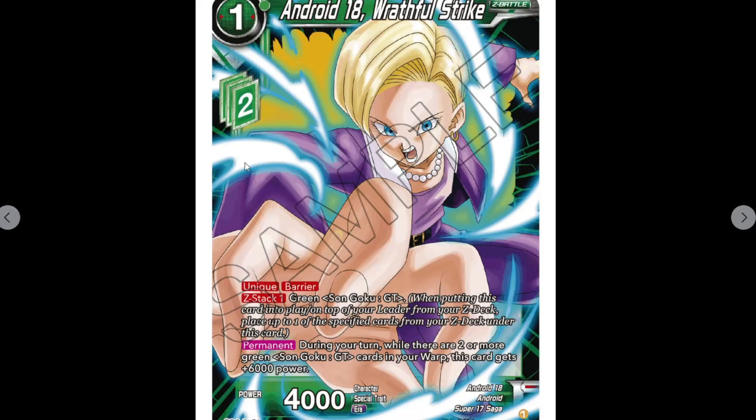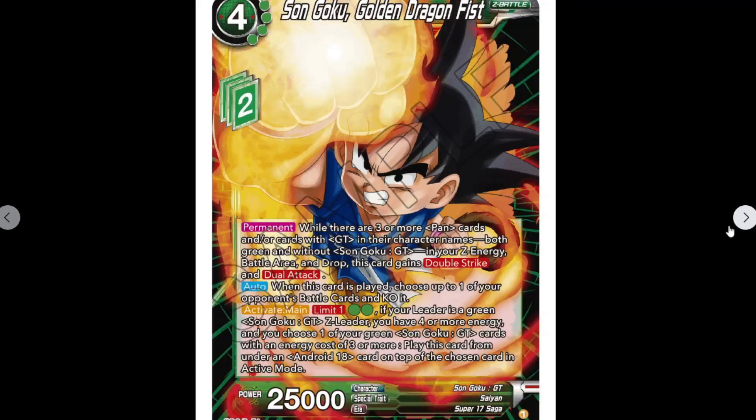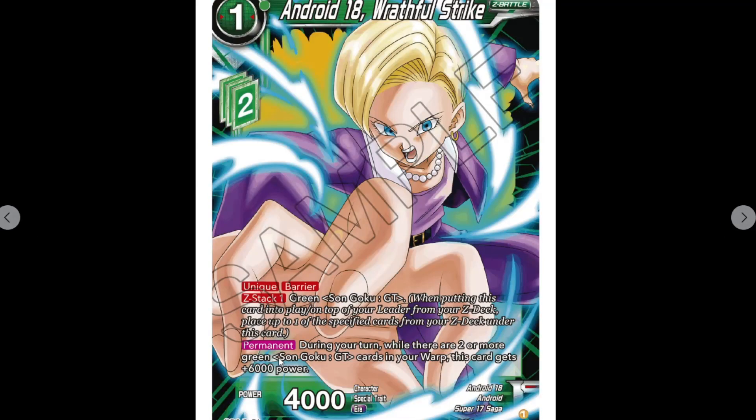We've got Android 18 'Rifle Strike,' one cost, two Z energy, a Z-bound card. It's got Unique, Barrier, and Z stack — one of a green Son Goku GT. Permanent: during your turn, while you have two or more green Son Goku GT cards in your warp, this card gains 6k, making it 10k since it's 4k base power. You're meant to play it out quite quickly anyway.